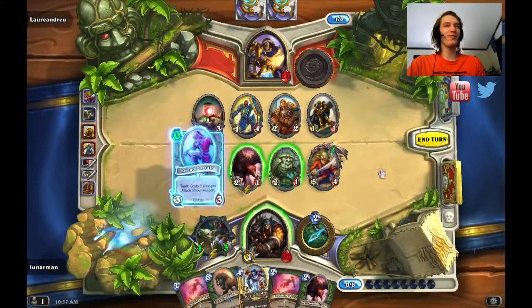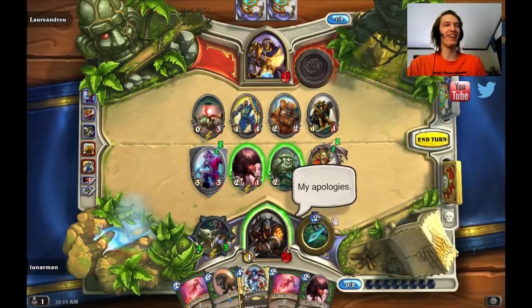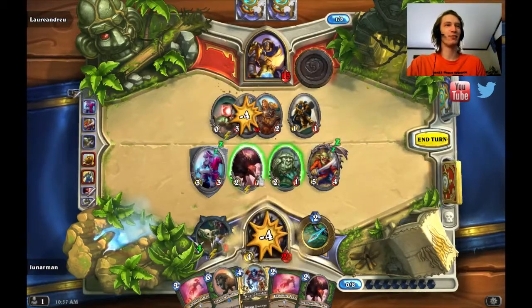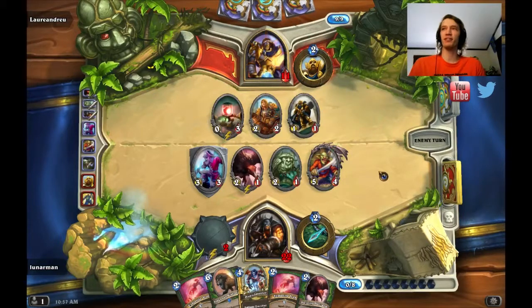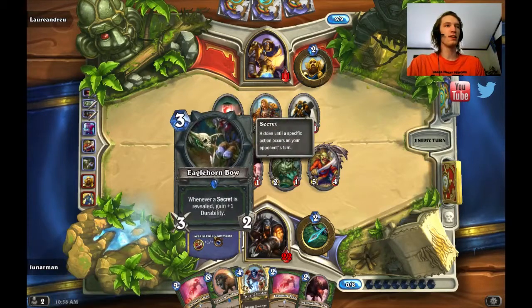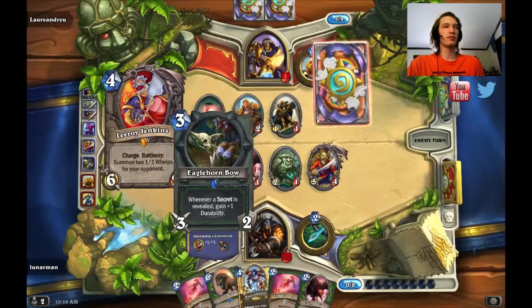I can play him for zero! I'm just gonna hit this because I can. Yo, this deck is fun! If you got Captain Greenskin, put him in a hunter deck. An Eagle Horn Longbow — literally this is a really broken weapon. But now it's even more broken.